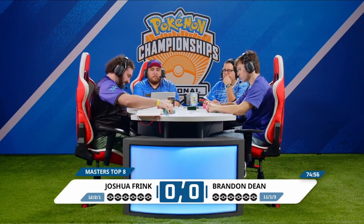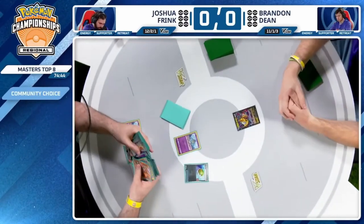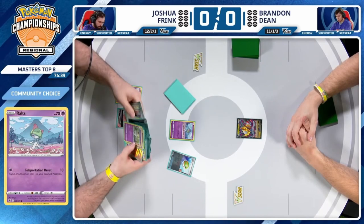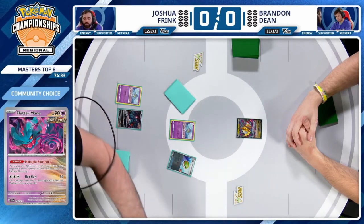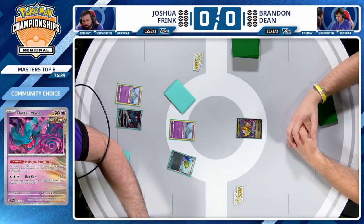Joshua starts things off here in the top eight. Already searching through the deck with a Nest Ball, they have Ralts in the active, Ralts on the bench, and then a Flutter Mane — Flutter Mane is going to be there, at least. Seems like a pretty good card against this Giratina matchup.